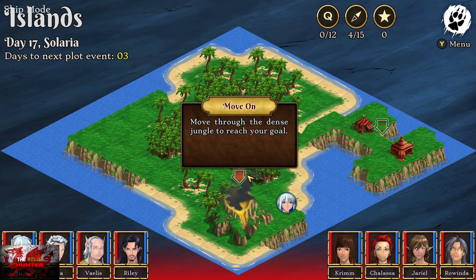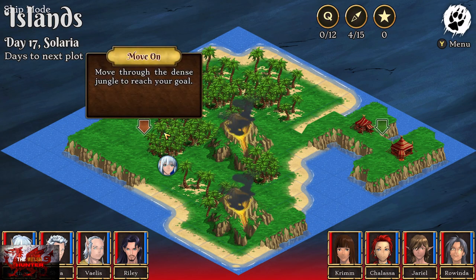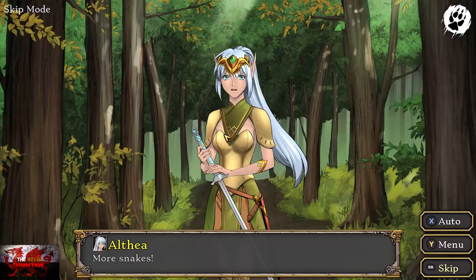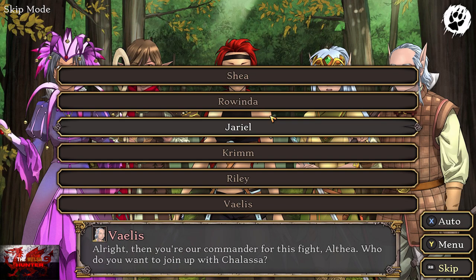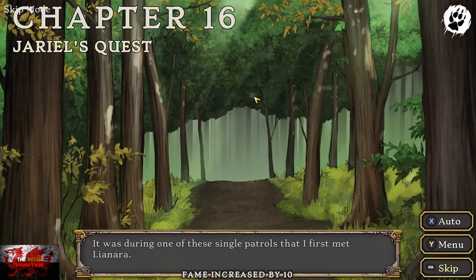You can click all the green arrows until we are able to have a choice. Choose 'Stay with Jariel' — it's just the top options three times. Then choose Shea. And there we go, that is chapter sixteen complete.